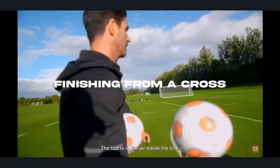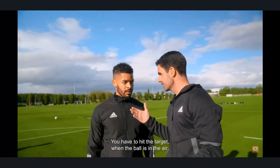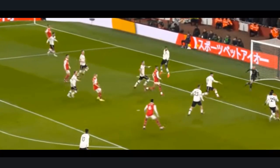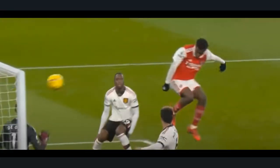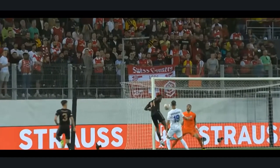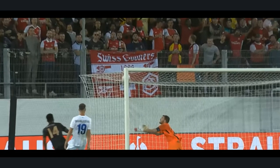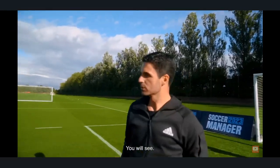When the ball is in the air inside the box, if the ball goes over your head, there's no chance to score. You have to hit the target — try to bring the ball back to the ground and then you have every chance to hit the target. Just make contact with the ground. For the cross, attack the ball always — head down and down.